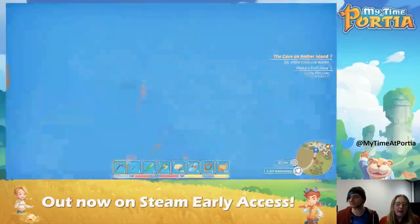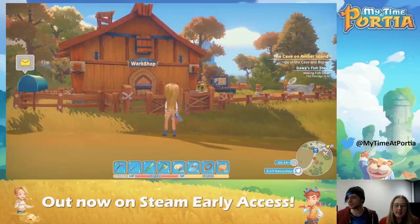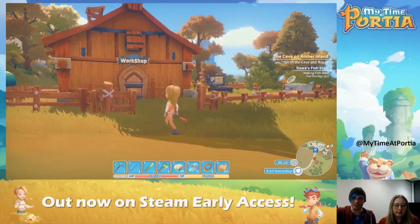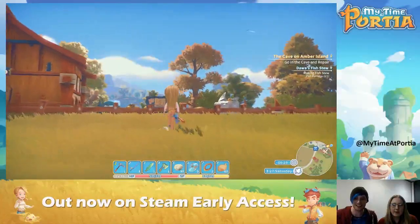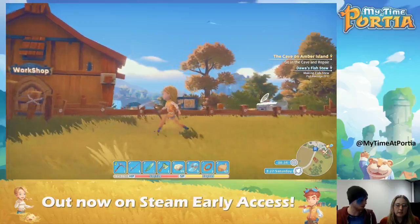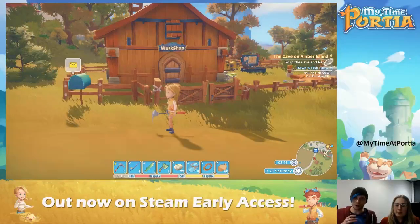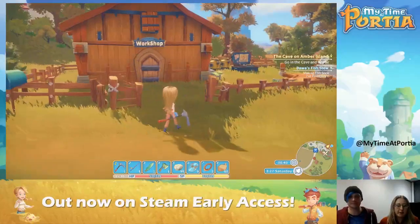You've got your workshop here, and the idea is that you are responsible for helping rebuild Portia. There is a big backstory — the world is recovering following an apocalyptic war, which we won't say more about because we don't want to ruin the story. You've inherited this workshop and you're a few hours into the game now, so you've got a few of the key machines built. Have you started farming? I have started farming.